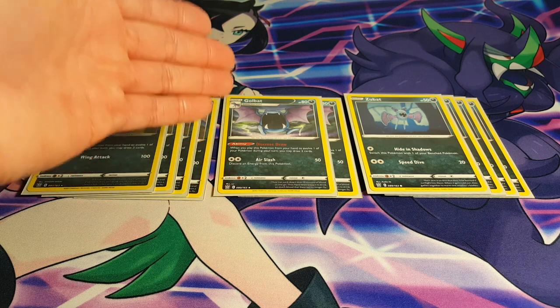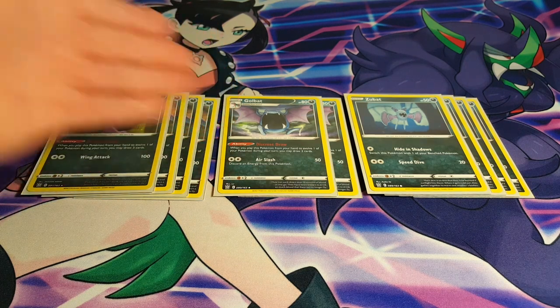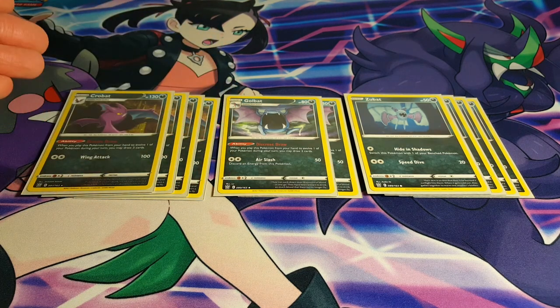So if you use Golbat to evolve, you get to draw 2 cards. If you use Crobat to evolve, you draw 3 cards. I think it's quite decent, it's not necessarily the worst thing ever, but maybe playing this particular ratio is a bit much for the deck. I might cut one of each off, but for the time being I don't really have too many issues with this given that I'm no longer playing Research in this particular build.